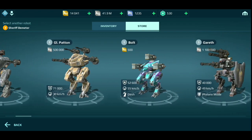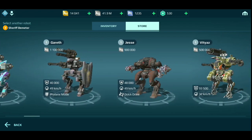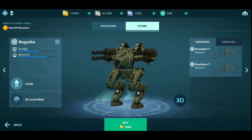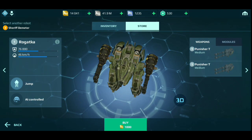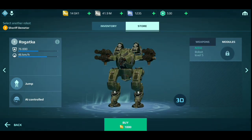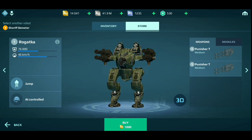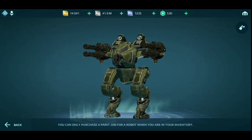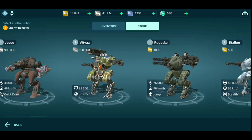In this update, you guys will not believe — so many prices got reduced. Here's an example. Remember the Rogatka? 1,500 gold, right? Not anymore. This thing only costs 1,000 gold now — the price of a Magnum. You're getting a robot that can jump with two medium weapons, very good speed and armor, and can repair, for 1,000 gold — the price of a Magnum, people. This is huge. New players will love using the Rogatka after this.